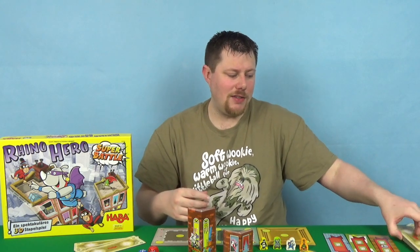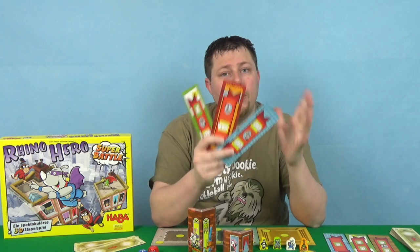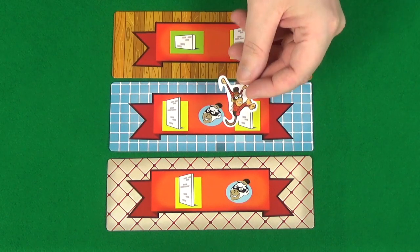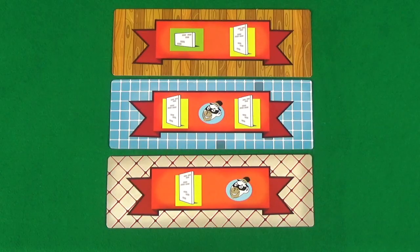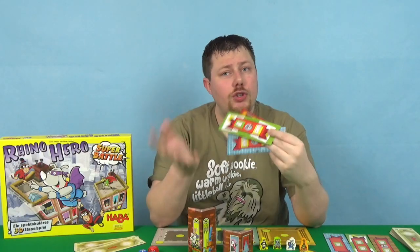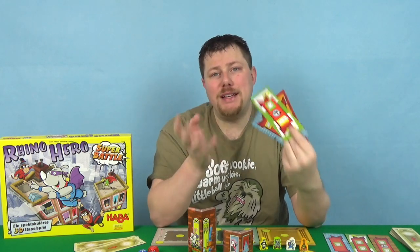So, how do you take a turn? You start with your three floor tiles and pick one to play. There are a few features to be aware of: you may have a Spider Monkey icon in the middle, which means you'll need to place out a Spider Monkey token during your turn. You'll also have walls — the yellow bordered ones are your tall walls and the green bordered ones are your short walls. You'll either have two or one walls, and they might be the same size or different sizes.